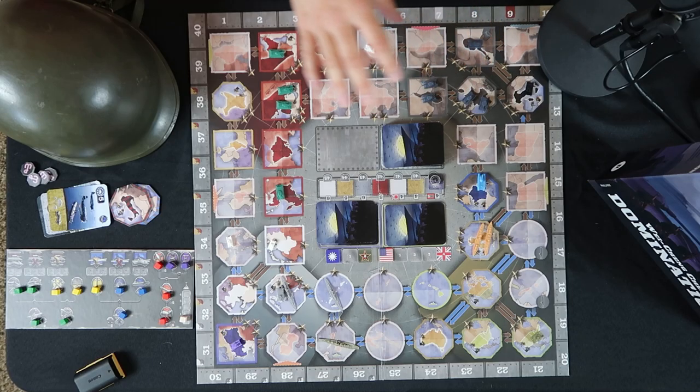Welcome back everyone to Game Brigade. I'm your host Brian Greer, and today we're taking a look at this World War II asymmetrical war game brought to you by Phalanx Games. Phalanx Games sent me this copy of Domination to give you guys a preview of this new World War II war game live on Kickstarter right now. If you're interested in backing this game, there'll be a link down below. This is an asymmetrical two to four player war game set with either the Axis or the Allies.